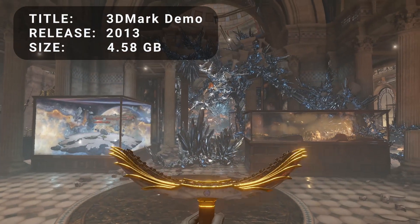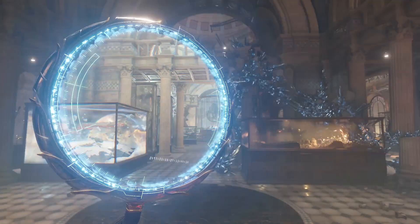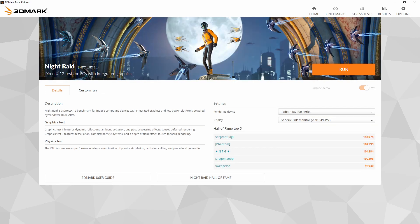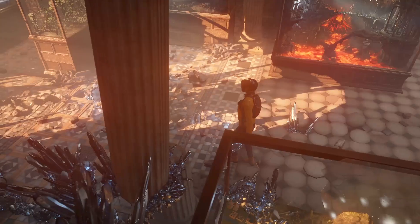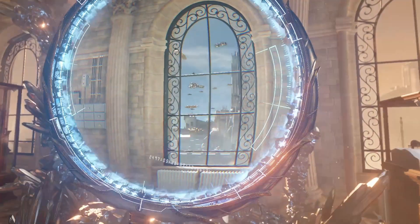At number 4, we have 3DMark Demo. Likely you may already know about this extremely popular benchmarking tool released in 2013. The demo version includes three different benchmarking tests: Fire Strike for DirectX 11 hardware, Night Raid for integrated graphics, and Time Spy for DirectX 12. This program also goes into quite a bit more detail than the other benchmarks in the list. If you're going to get any of these benchmarks, I would certainly recommend getting this one first.